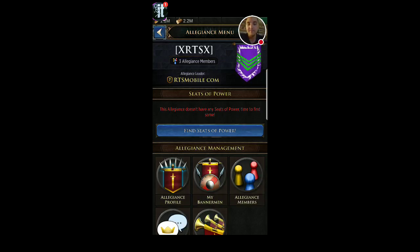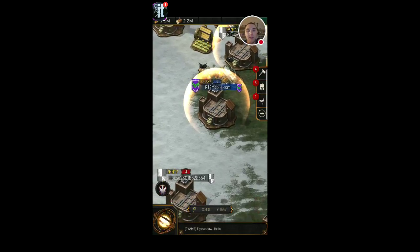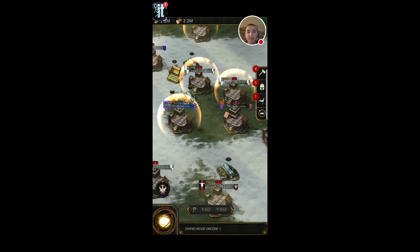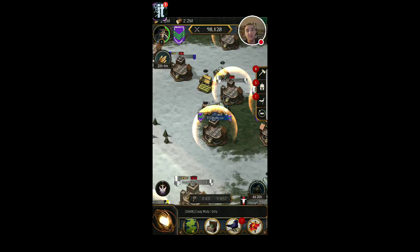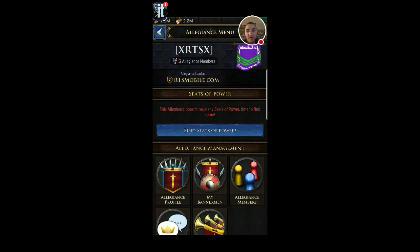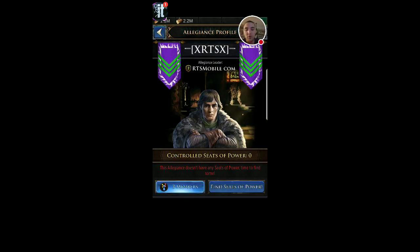I just wanted you guys to know it's a little bit tricky to figure out the allegiance system right off the bat if you haven't had a few minutes to really take a look at it. I figured it out by accident, because I was saying hello in Kingdom Chat and one person joined me, and all of a sudden this big menu popped up, and I figured it out from there. So just remember, it's a pyramid scheme. There are five ranks. All five people within each rank can each have five sub-members. You can see I have a total of three members in my allegiance.